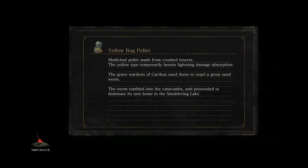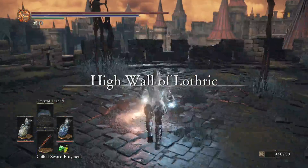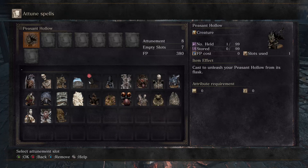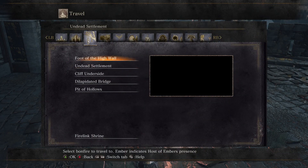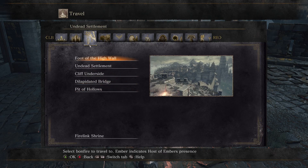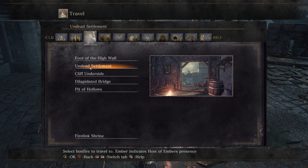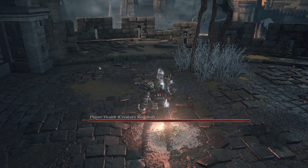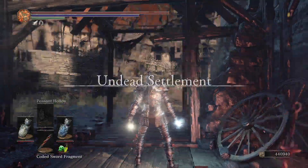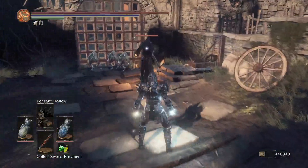Next is the Peasant Hollow. We're going pretty fast on this, I know, but some of them won't be fast. Where I plan on going — we want to go to the Undead Settlement for the Peasant Hollow, which is pretty easy to get to. We're going to come up behind this one.